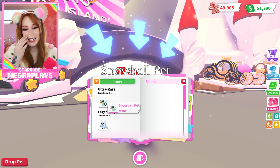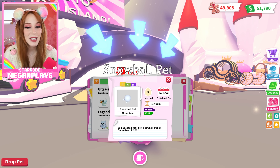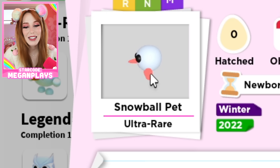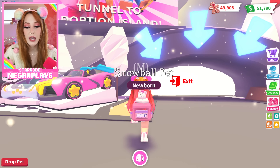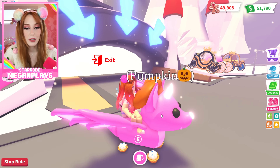I asked Cam, who works with Adopt Me, if there was any way I could see the pets as neon before they come out. He was like, 'You can check the journal.' You can see what the neon looks like and the mega neon — honestly I'm a little sad it's not the entire embodiment of the snowball, I think that would be really cool.